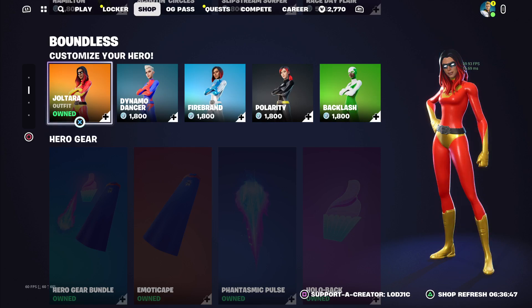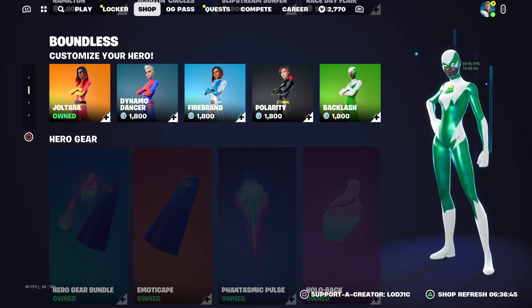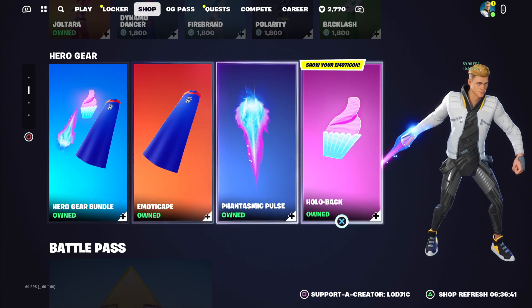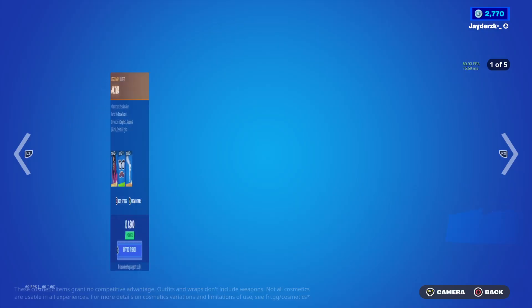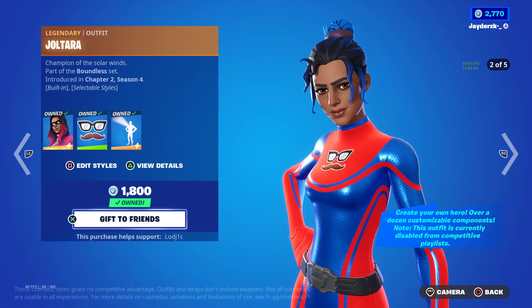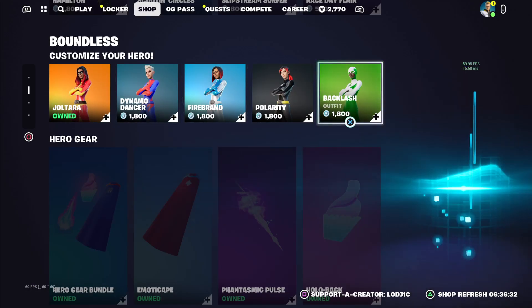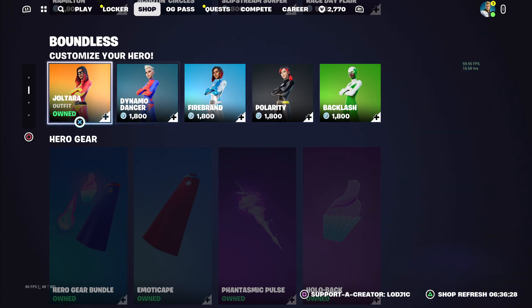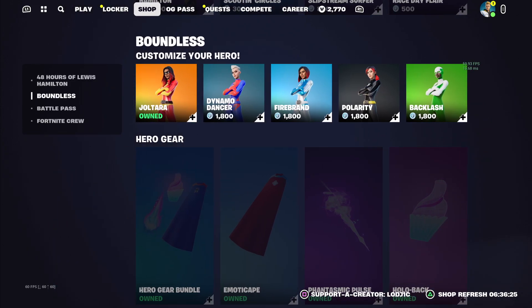If we scroll down, we also have all of the superhero cosmetics making a return, including all of the gear, which is like the pickaxes, the back blings, and of course the main skins. Let me know down below if you actually own these skins or not. I remember they used to be really popular back in Chapter 2, maybe not so much now, but still let me know.